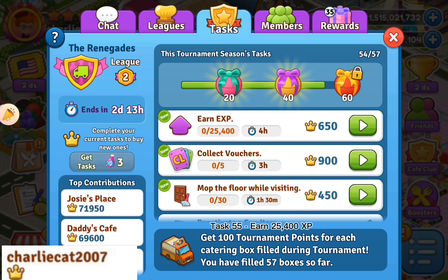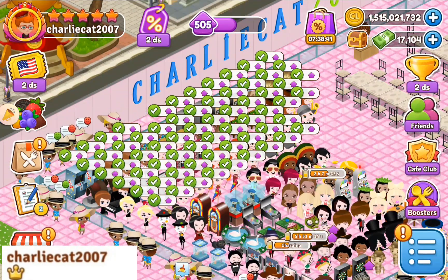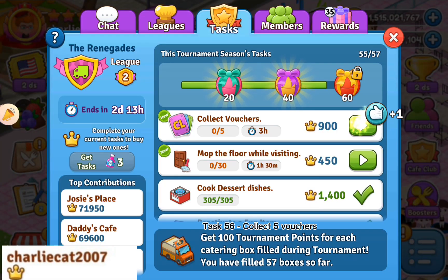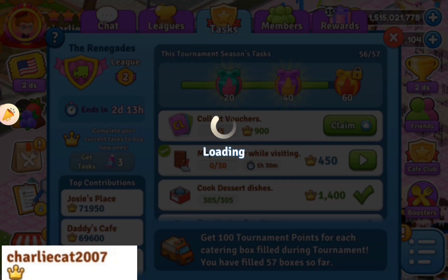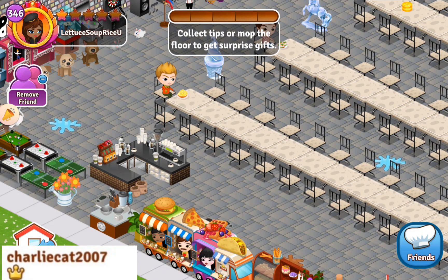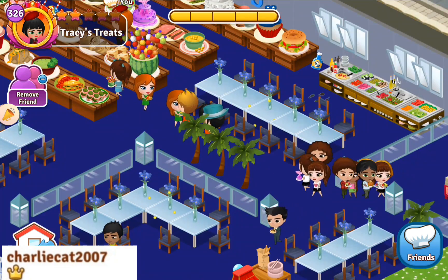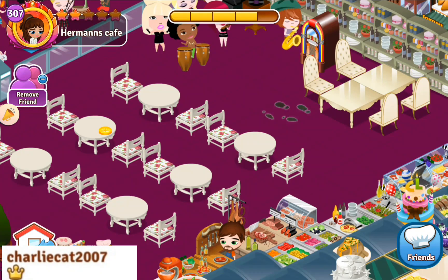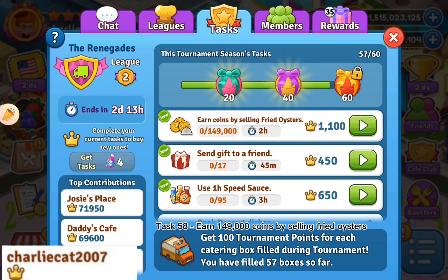Task 55: earn 25,400 XP. Task 57 and Task 58: earn 149,000 coins by selling fried oysters.